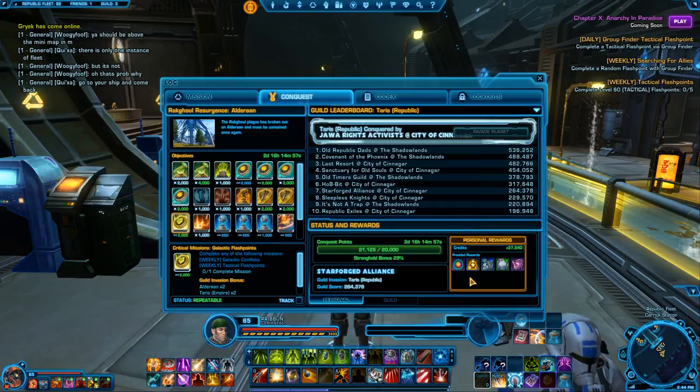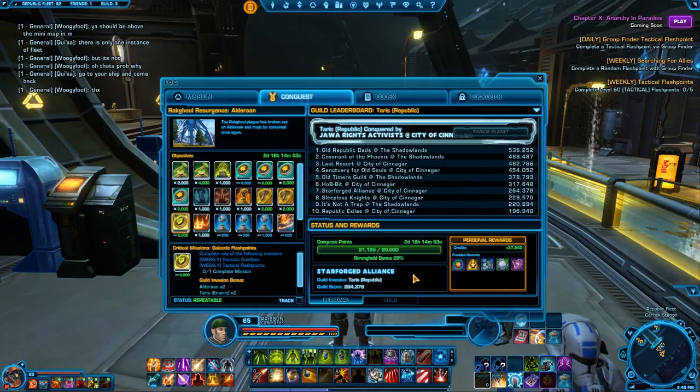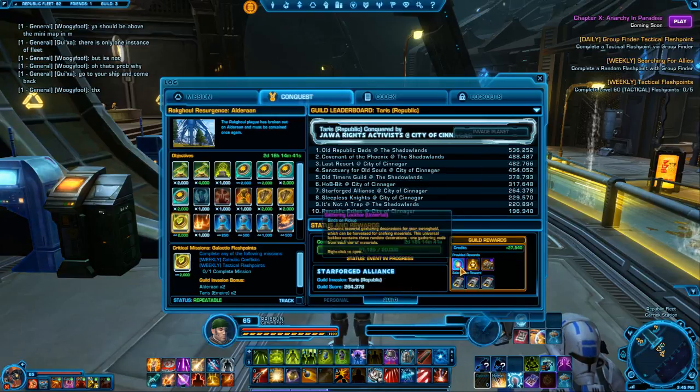As soon as you hit your goal, you get these nifty little things here. And as soon as the week is over and your guild is in the top ten, you will get the guild rewards, which are over here.